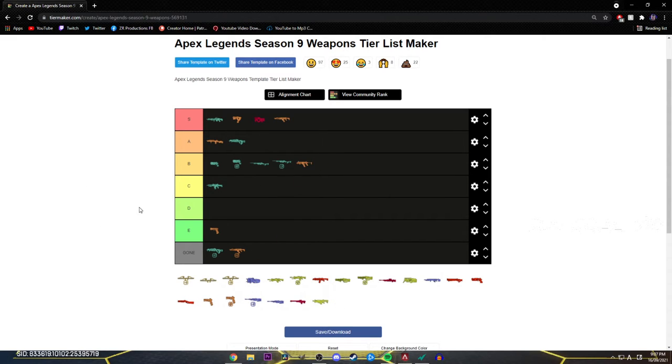Next gun — R-9. It's a B tier gun, better than the 30-30 though. It used to be an S tier gun, but the R-9 is just lacking. There's better SMGs like the Prowler and the Volt. I like using the gun — it feels great one-clipping people — but it's just not as good as other SMGs. It's just close range, and the Prowler does it better. That's why the Prowler's in S tier and the R-9's in B tier.